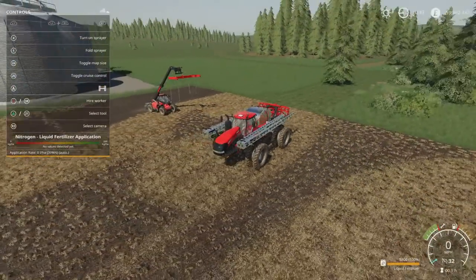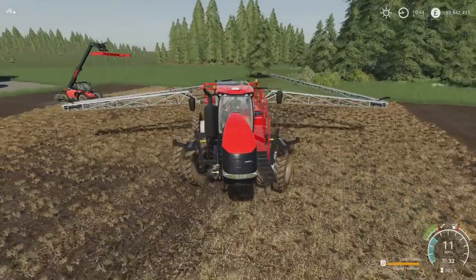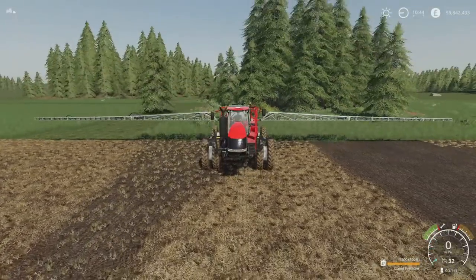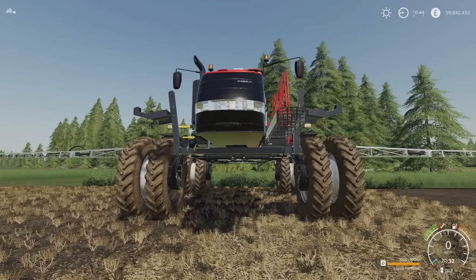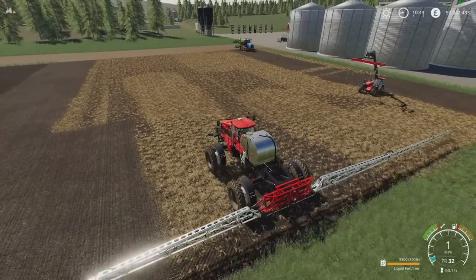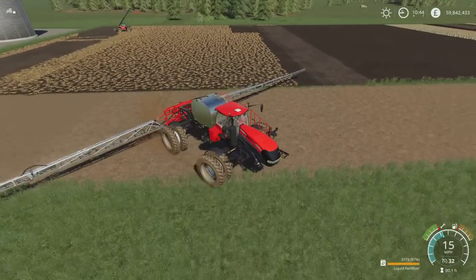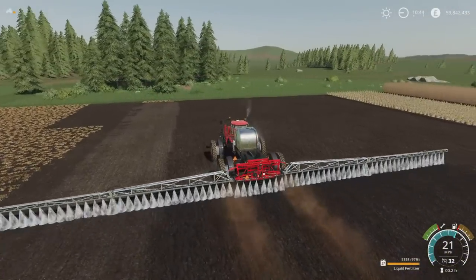5,300 litres — open it up to 40.2 metres. It doesn't look like 40.2 metres because the vehicle itself is huge, so the boom doesn't seem to stick out as far as you'd think. Not only has it got a wide track with doubles on — which looks even better with the duals — but L1, R1 and right stick can extend the track even further. You can also raise and lower the boom to match whatever height you want. Off you go — we're putting down liquid fertiliser at 21 miles an hour. That's amazing.